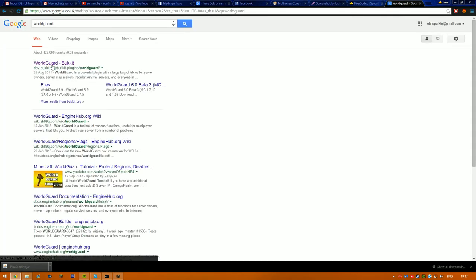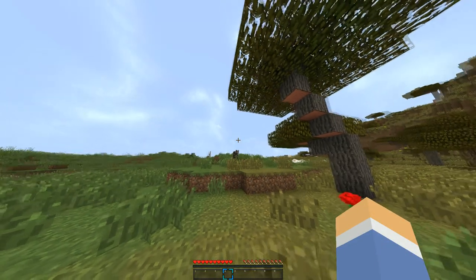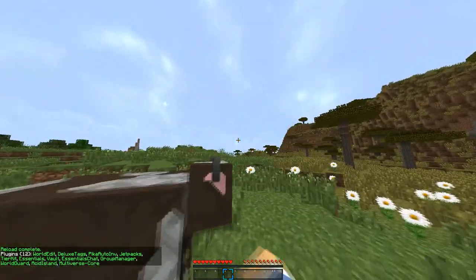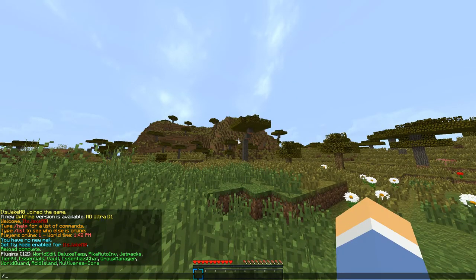Once you're in game, go ahead and do slash rl to reload all the plugins, then slash pl to make sure it's in. As you can see, it says Pika AutoWind.